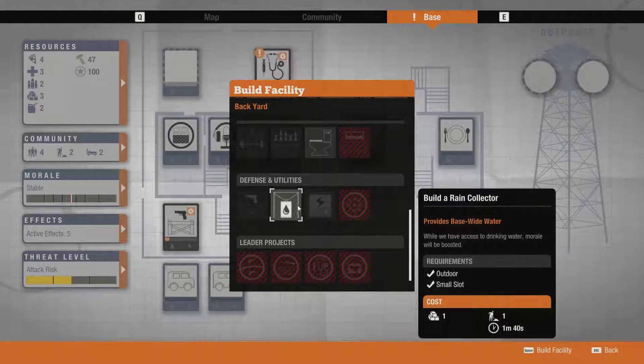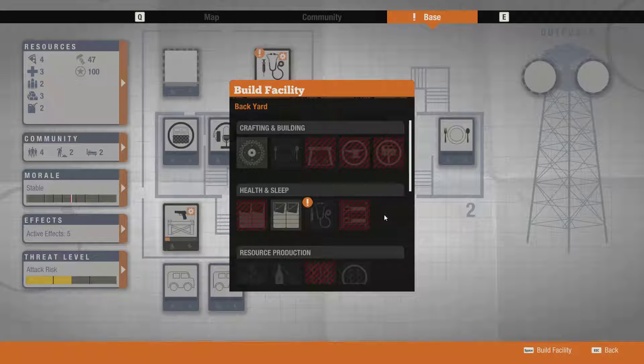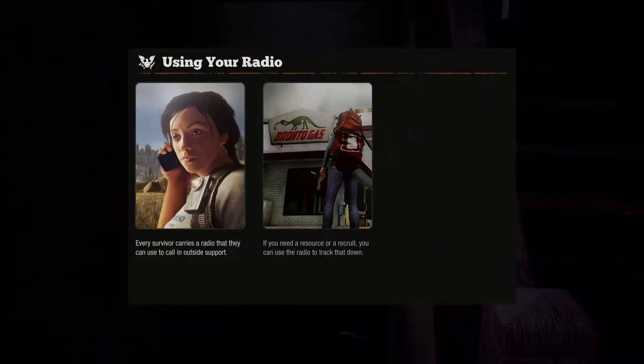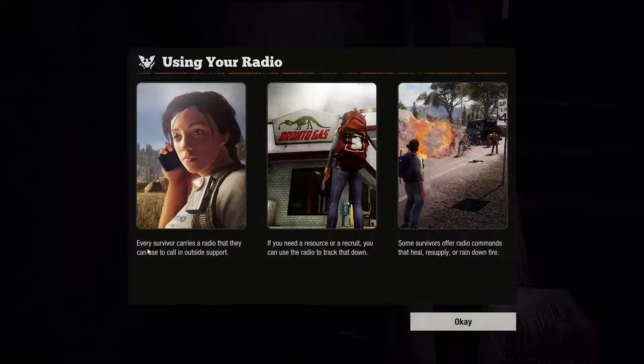Instead of buffing this thing up, I think we should maybe just try focusing on getting a better base - one which has large slots. Using a radio - every survivor carries a radio that they can use to call in outside support. If you need a resource or a recruit, you can use the radio to track that down. Some survivors offer radio commands that heal, resupply, or rain down fire. Rain down fire? That sounds fun.